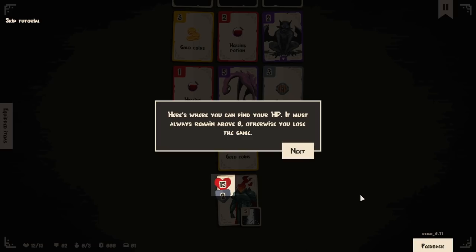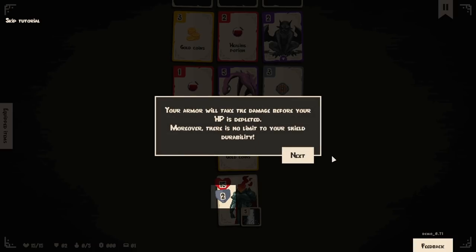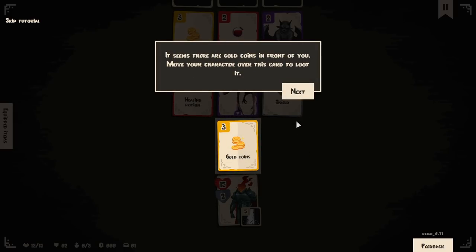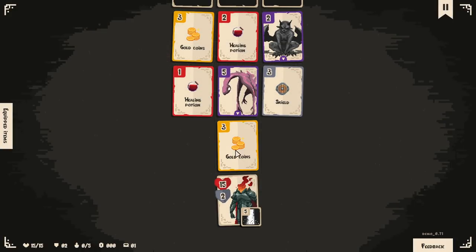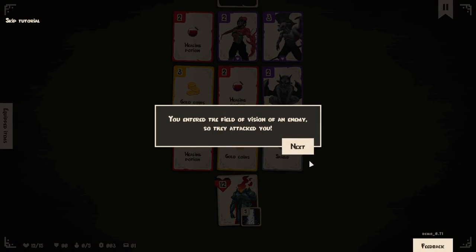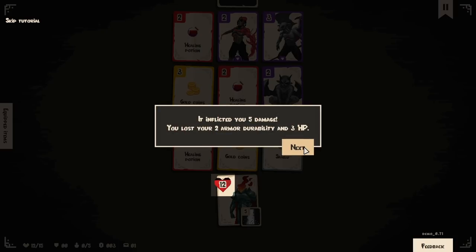Here is where you can find your HP — it must always remain above zero, otherwise you'll lose the game. Armor will take damage before your HP is depleted, and there is no limit to your shield durability. Moving onto the gold to loot it — but I entered the field of vision of an enemy, so they attacked me. Inflicted five damage — lost two armor durability and three HP.